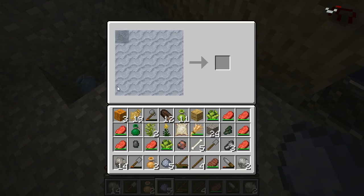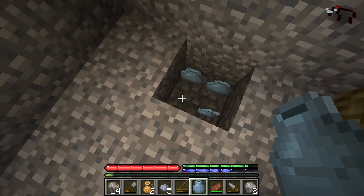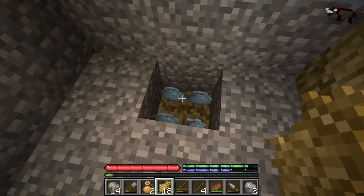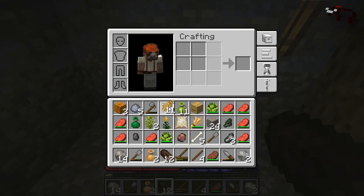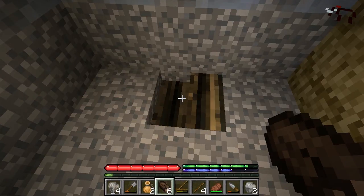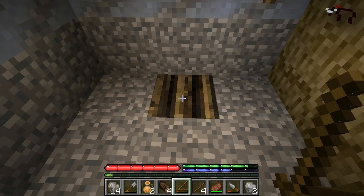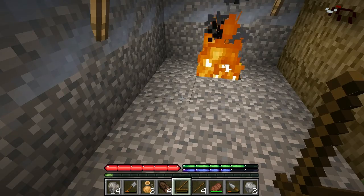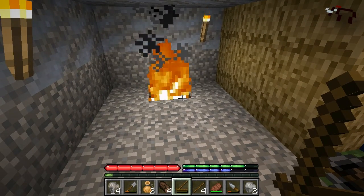I'll put the clay jug in my pit kiln - you can put up to four items in there. Then I need straw: right click eight straw and it will stop when it's eight, you can't overfill it. You'll need eight logs. My fire has gone out - it doesn't last that long unless you keep adding logs. Eight logs and fire starter again to light it. Sometimes your fire starter will run out of durability - the next click is going to burn out. It takes just about overnight to finish.